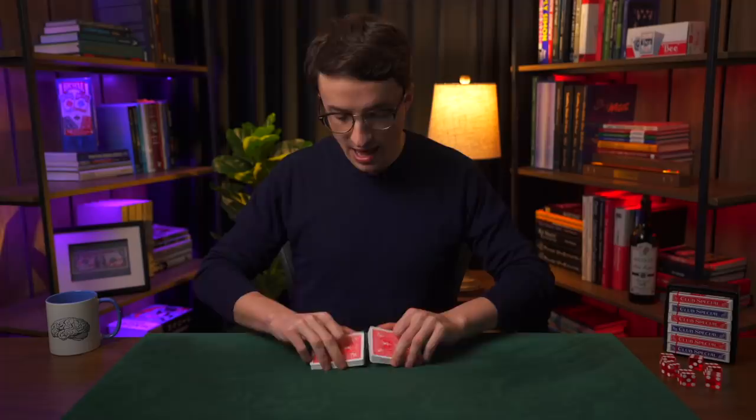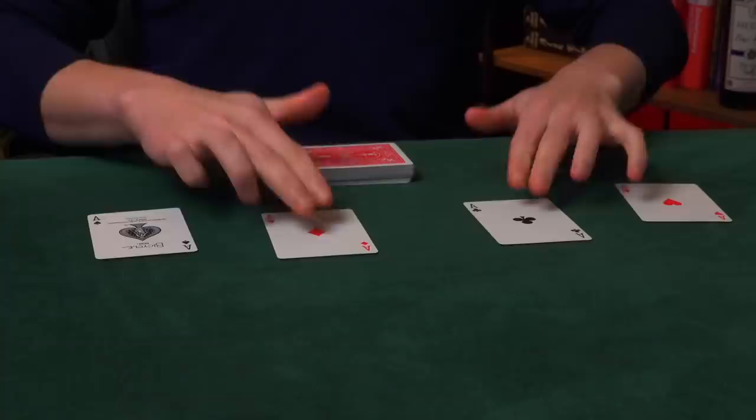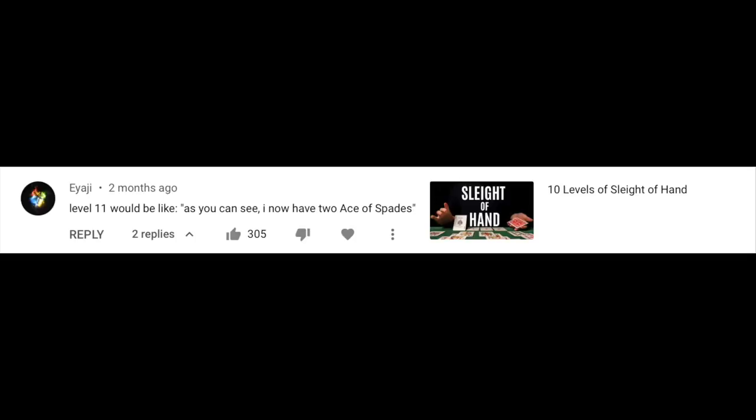Now, most of these comments concern the 10 levels of sleight of hand video. And if you haven't seen that video, I'll get you up to speed. Throughout the video, I use four cards in particular, which just happened to be the four aces. The most common suggestion was that for level 11, I should have two ace of spades — level 11 would be like, as you can see, I now have two ace of spades.